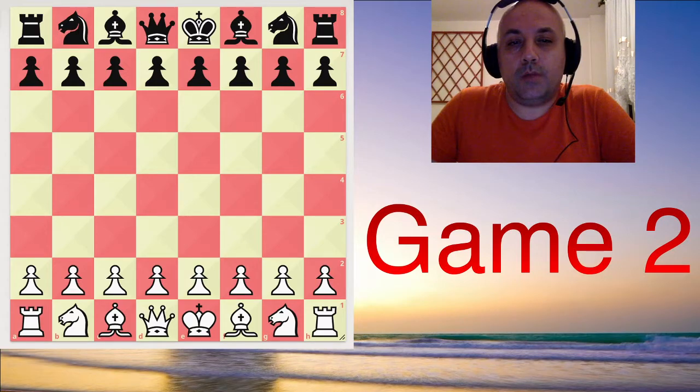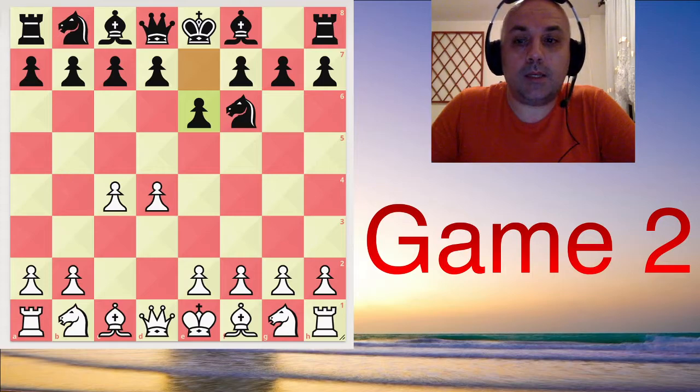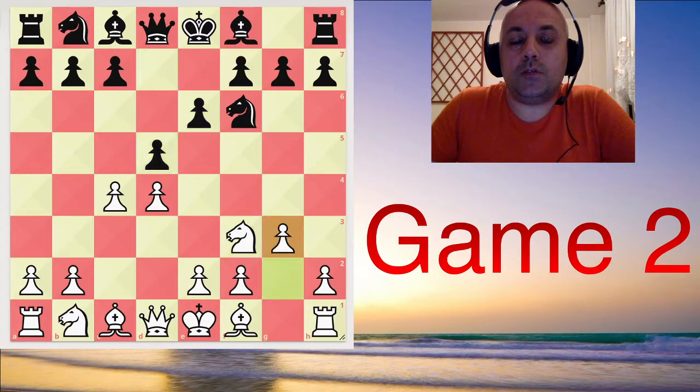Magnus opened with d4 and we had Nf6, and after c4, remember, usually Nepo plays g6 with intentions of going into the Grünfeld defense. But today he opted for e6. Was it a good choice? Let's see. Nf3, d5, g3 — the so-called Catalan opening.